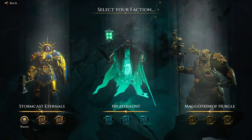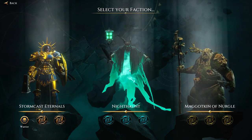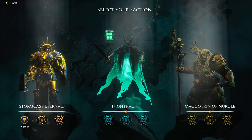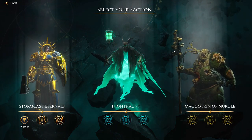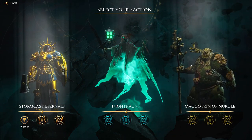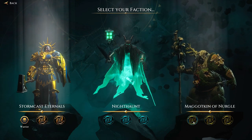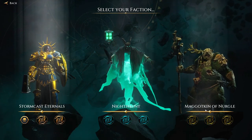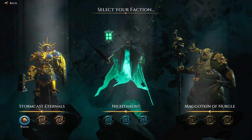We have three armies we can select in campaign mode: the Stormcast Eternals, who look like fairly bog-standard Imperial humans; the Nighthaunt, who look pretty cool; and the Maggotkin of Nurgle. Nurgle is the chaos god of plague, pestilence, and diseases — all that kind of stuff. But it looks like you have to unlock the other factions — they're locked. So I suppose we have to go with the Stormcast Eternals.